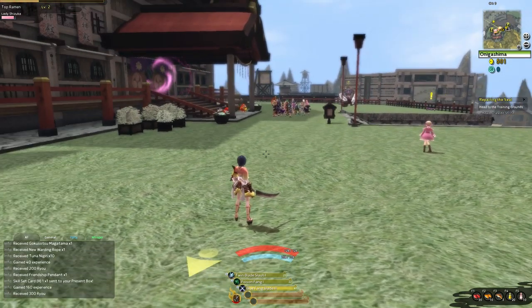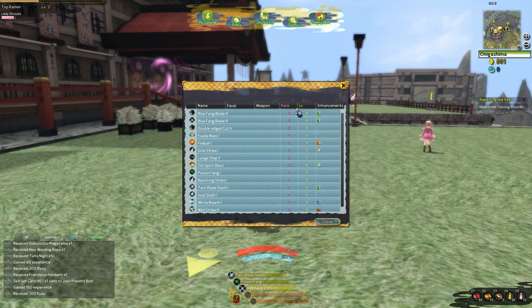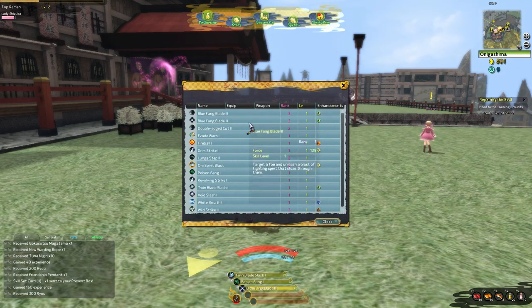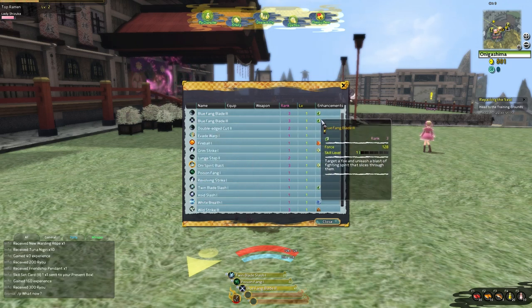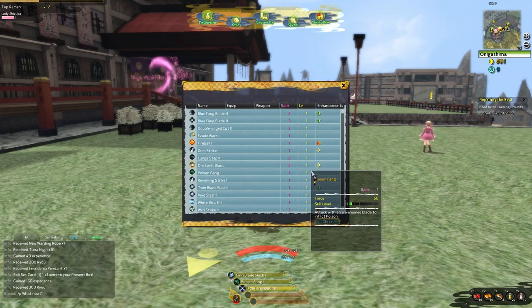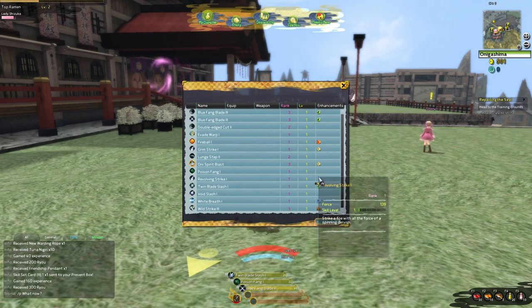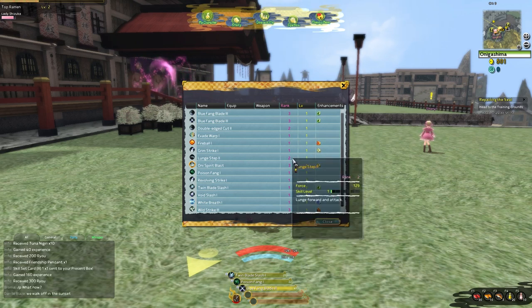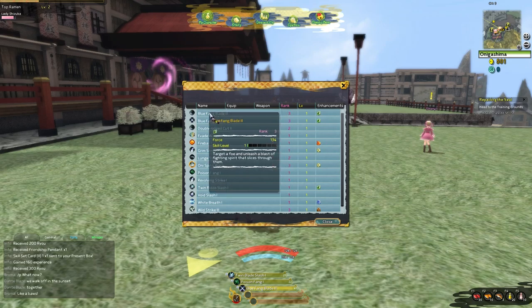Each skill can also level up — let me pull up the skill window. There's a rank and a level. Right now I have Blue Fang Blade rank 3 on my dual blades, and the skill level increases the more you use it — the more you use a skill, the more it levels up. These are all the skills I currently have across my weapons. The rank pretty much determines the stat requirement, which is rank times 10.